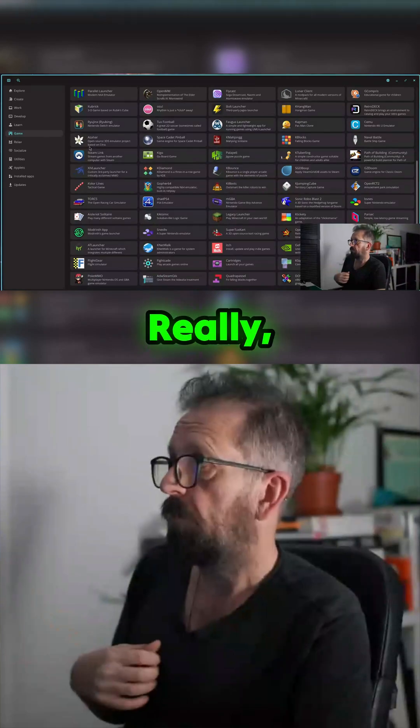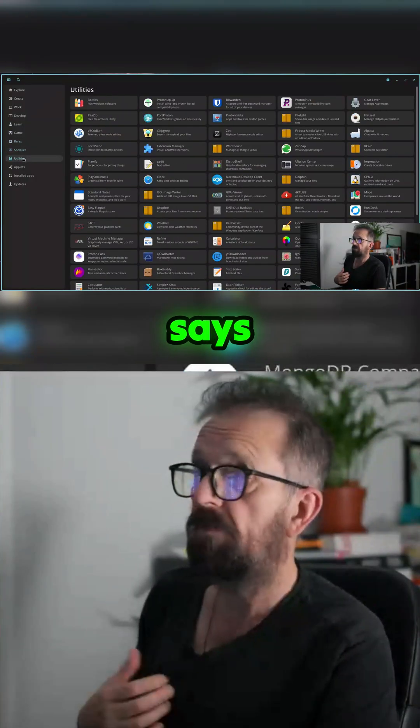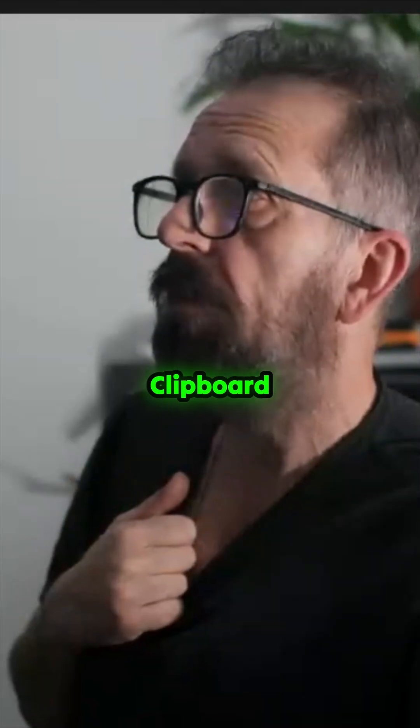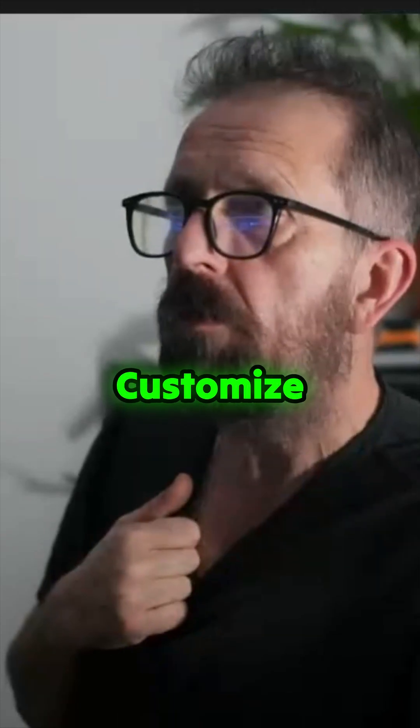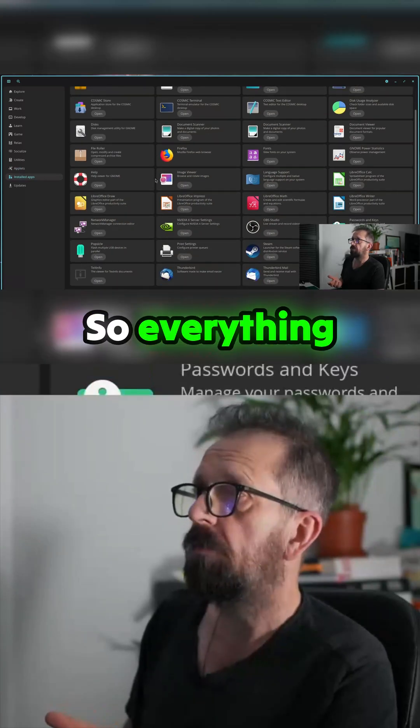Steam - I've already installed Steam, so that's great. There's quite a lot of stuff on there actually - OBS, everything. It's Flatpak so you've got all your Flatpak stores. You've got applets: clipboard, brightness, logo menu - you can customize the menu applet for your logo. They've got lots of installed applications.